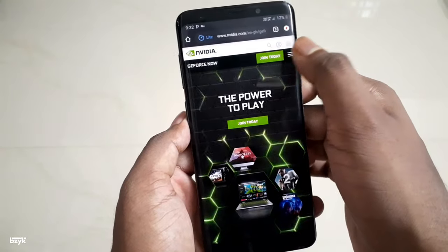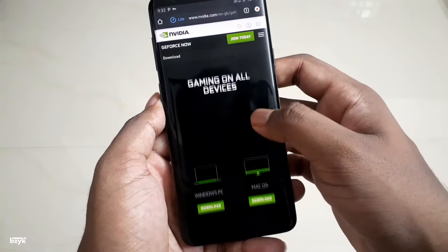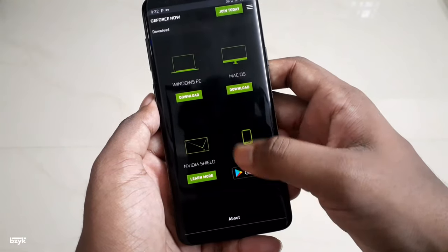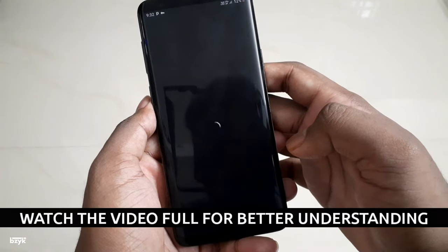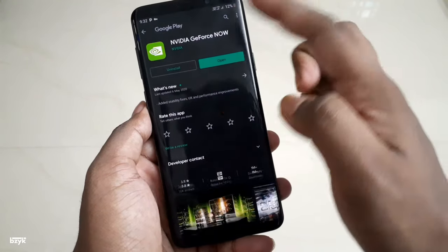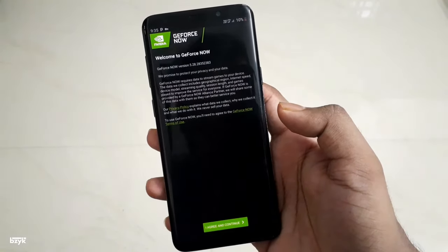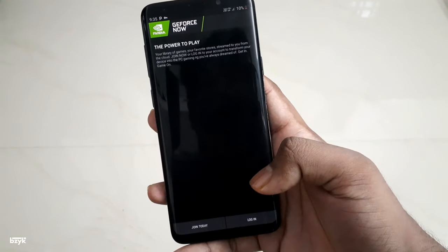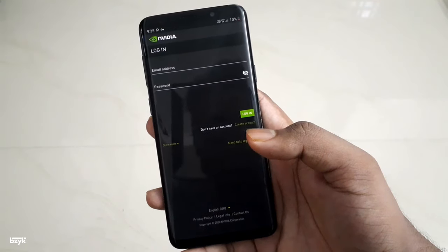After verifying your email address, go back to your NVIDIA GeForce Now homepage and click on the top right button, then click on Download. You can see all the available devices — Windows PC, Mac OS, NVIDIA Shield, and Android. There is no option for iOS. Just click on the Get it on Google Play button. I have already installed this application, so I'm just opening the app now. It will show you the terms and conditions — just click on Agree and Continue.